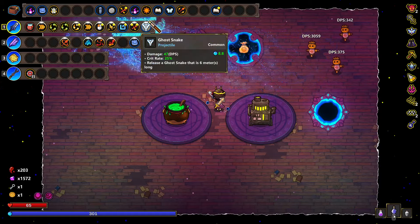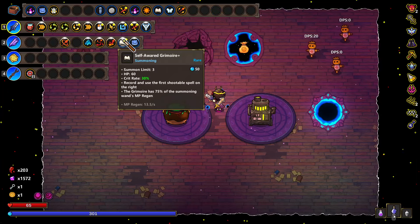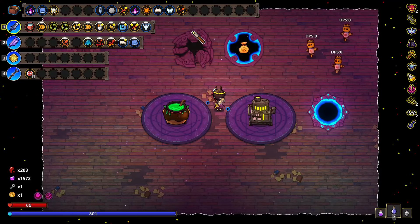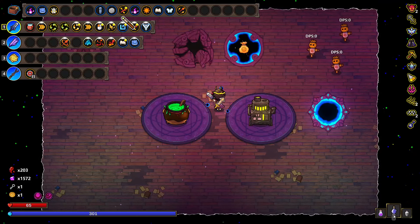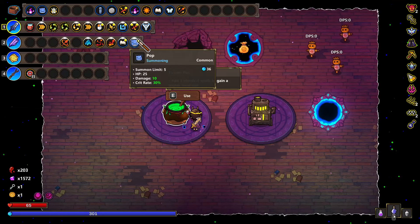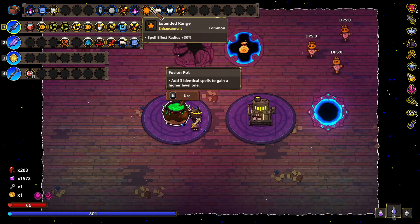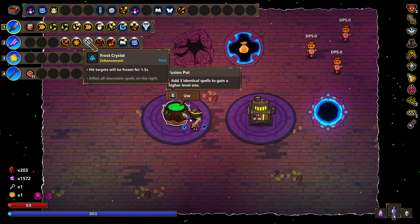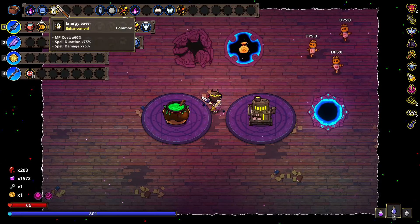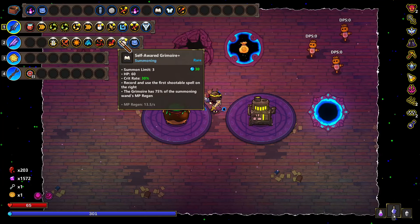Am I doing anything with this second wand? I still have books. I still have book plus. Serial — there's nothing to do with Serial, right? I don't think so. Butterflies. This seems fine. I became way stronger. Energy saver — I can do that, then you'll cast quicker.